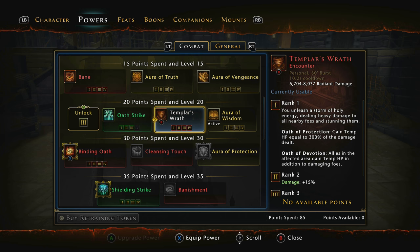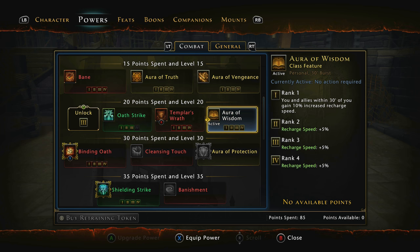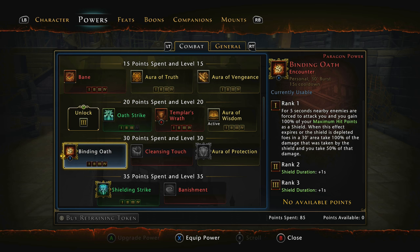Bane is a must-have — it's a buff to you and a debuff to the enemy, which helps out your allies as well. Then Templar's Wrath: you gain temp hit points equal to 300% of the damage dealt. Using Bane and Circle of Power to increase your damage, then using Templar's Wrath, you can kick in a massive temp hit point pool. In Orcus runs I can get up to 400,000 to 500,000 temp hit points. With a Guardian Fighter and devoted clerics doing buffs and debuffs you can go even higher. We're also running Aura of Wisdom, which increases yours and your allies' recharge speed by 25%.